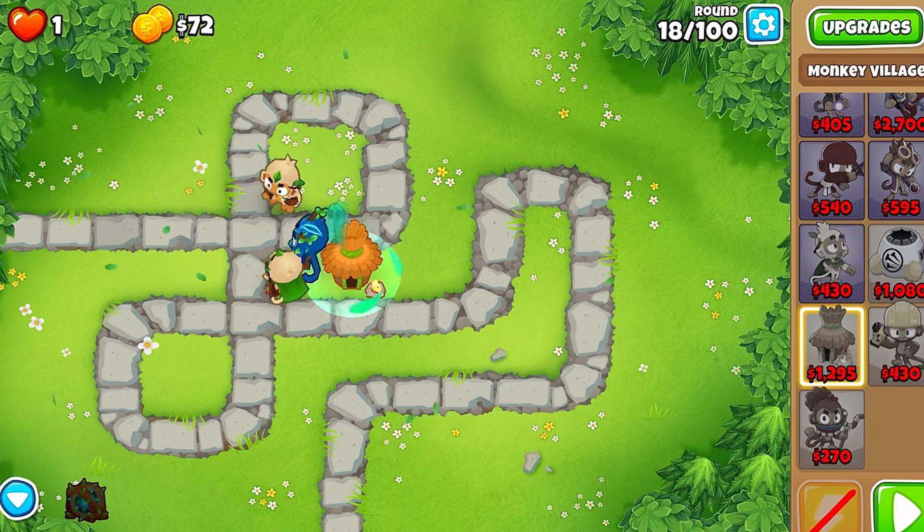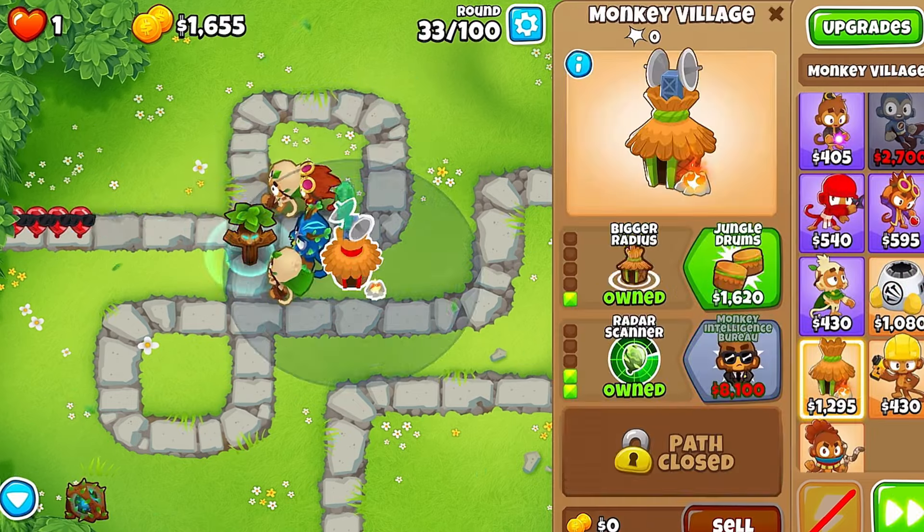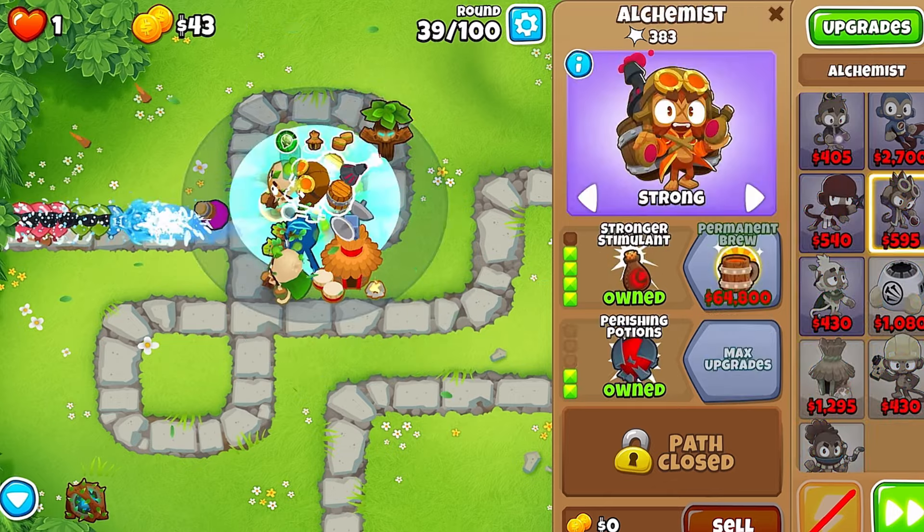Now place down a Village and an Alchemist set to Strong. Upgrade the Village to a 2-2-0 and the Alchemist to a 4-2-0.